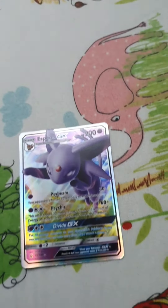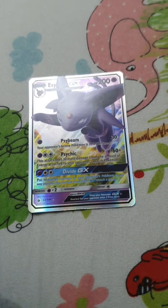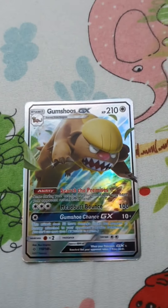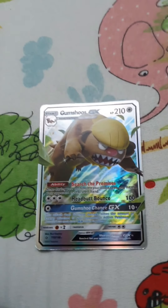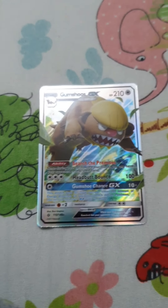This is Espeon. It has 200 HP, 30 damage, 30 damage, and 60 plus damage. This Pokemon is called Gumshoos GX. It has 210 HP, 100 damage, and 10 plus damage.